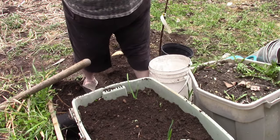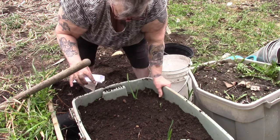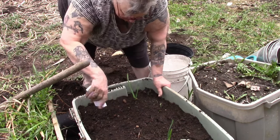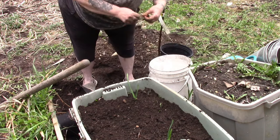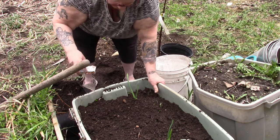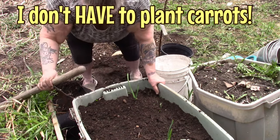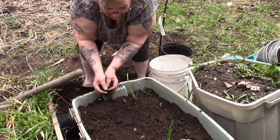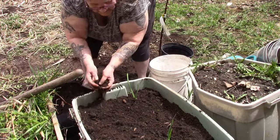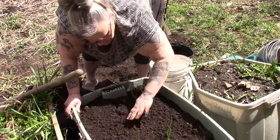Here we're going to plant rainbow carrots. And we're going to plant the last of this little package of carrots just because it was open. I don't necessarily have to buy carrots. We'll put them in the beds — lots of worms here — in the beds that don't necessarily need anything, because I can always get good carrots, I'm hoping. And the rain is about to come. Lots of worms in there!